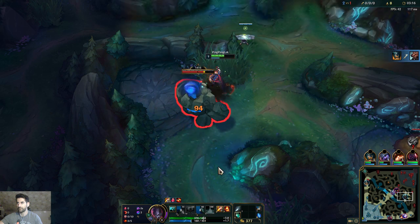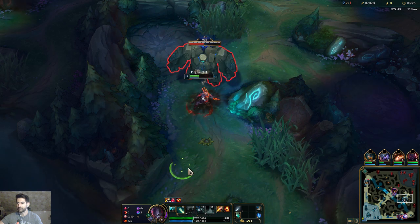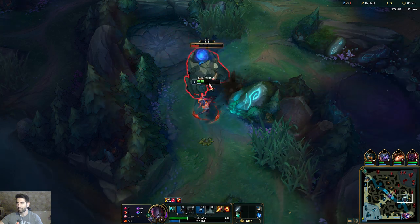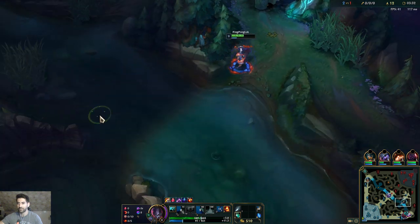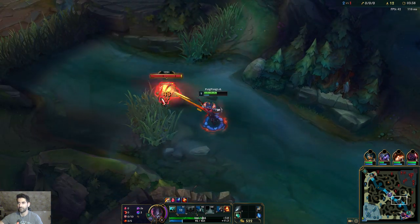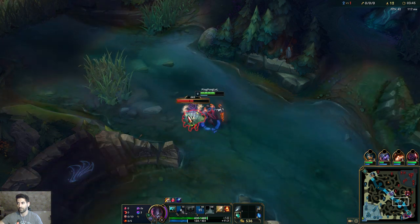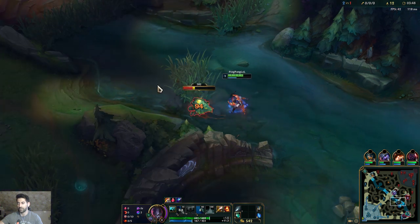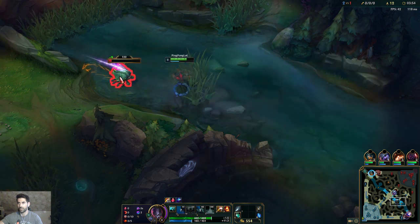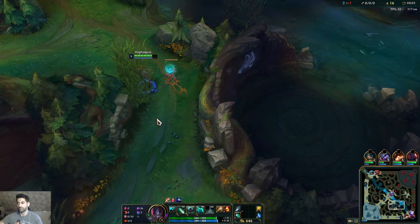Nice, top lane is winning! So this means you can just step on the lane, smite a minion, and boom - you get the movement speed buff to put distance between yourself and an enemy. The opponent just did my blue buff, so let's head over and take his blue. I don't have my W so I'm not fast, but I hope I make it in time.